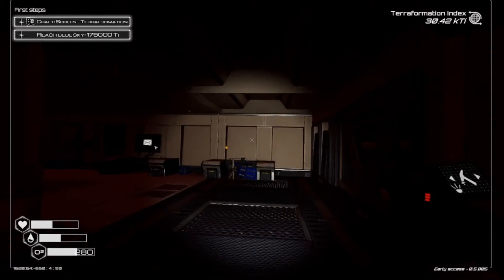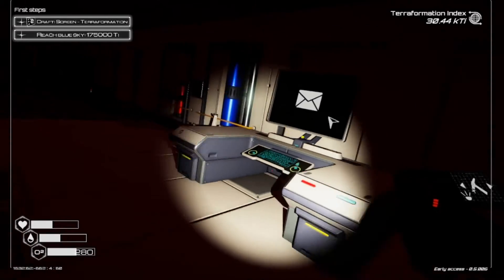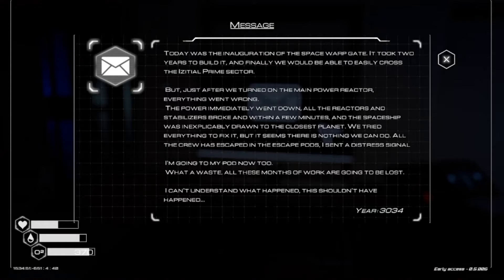From Chamber 3, you'll enter a large room that's in the back of the ship. There's a blueprint chip and a message: 'Today was the inauguration of the Space Warp Gate. It took two years to build it, and finally we would be able to easily cross the Azatil Prime Sector. But just after we turned on the main power reactor, everything went wrong. The power immediately went down, all the reactors and stabilizers broke, and within a few minutes the spaceship was inexplicably drawn to the closest planet. We tried everything to fix it, but it seems there is nothing we can do. All the crew has escaped in the escape pods, I sent a distress signal. I'm going to my pod now too. What a waste. All these months of work are going to be lost. I can't understand what happened, this shouldn't have happened. Year 3034.'